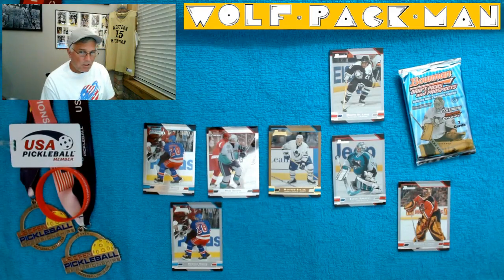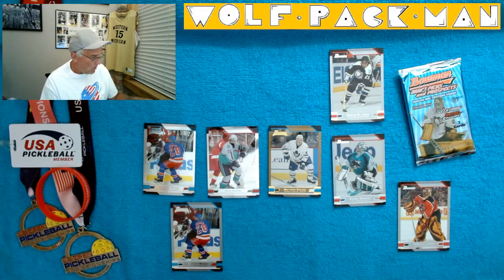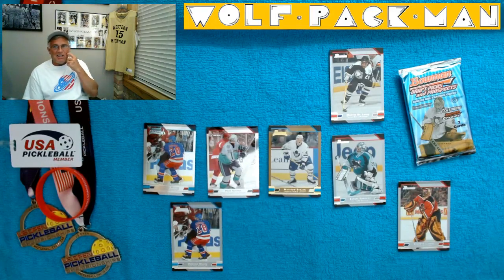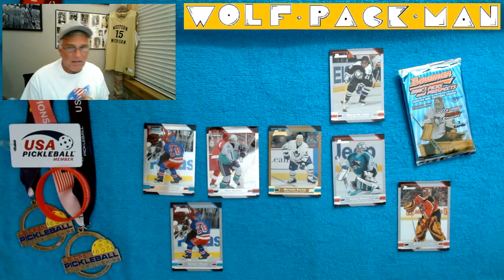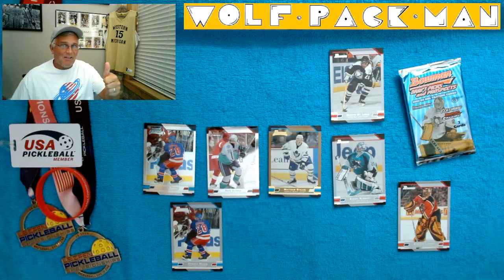There are some cool cards — two rookies, cool gold, Peter Sikora, Martin St. Louis, Nabokov, Luongo. Awesome pack of cards. So there you go — 2003-2004 Bowman Draft Picks and Prospects Hobby Pack, freaking kicked ass. That's all I gotta say. Have a good one. Check out Pickleball. Peace.